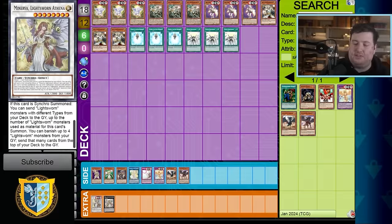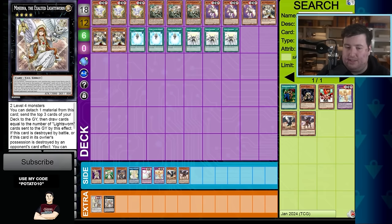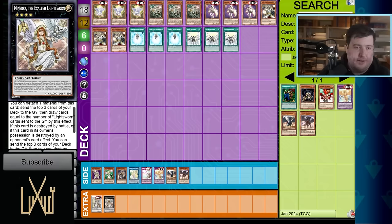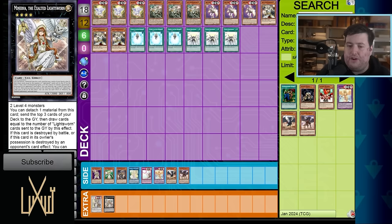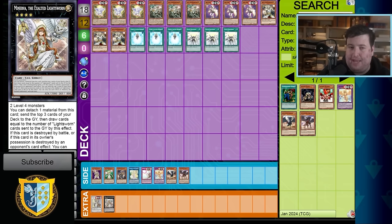By setting up this Synchro with Lightsworn cards, you replace the bodies immediately and get to mill a couple more cards. This really deck-thins a lot, especially because after this you have another Rank 4 set up. You could make the XYZ Minerva, which mills three more — any Lightsworn you mill, you draw a card. This is an old card but still pretty solid by modern standards. The deck-thinning is incredible; it's very akin to the Danger combos you've seen around 2018.